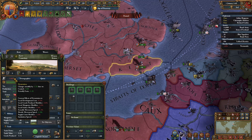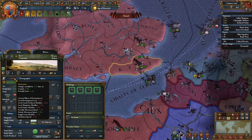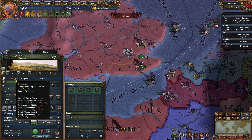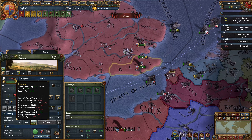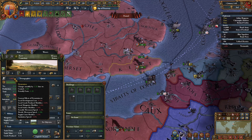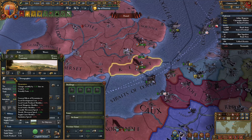At 5% devastation that gives 0.5% more local development cost, minus 5% goods produced, minus 5% manpower and sailors, minus 1.2% friendly movement speed, minus 2.5% supply limit modifier, and minus 5% institution spread. If you want to multiply those values by 20, you'll get what you have at 100% devastation.